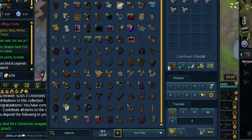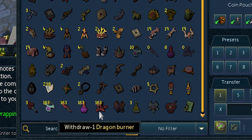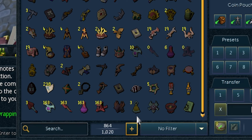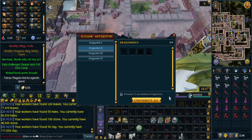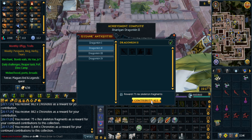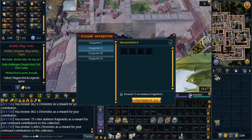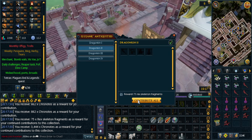Have a look at this — I've been collecting artifacts for a long time. 163 collections for the Dragonkin 2 one. Will be a lot of XP. Getting extra skeleton fragments if I hand it in at this collector. I have the other option to hand it in at the archaeology camp for extra chronotes, but I think the extra XP is better.